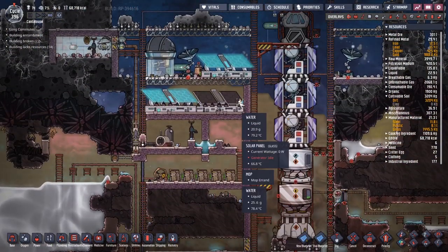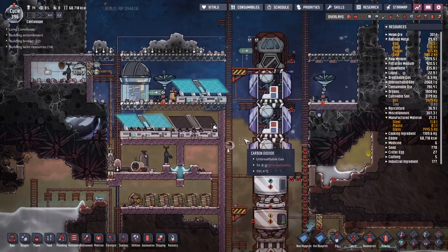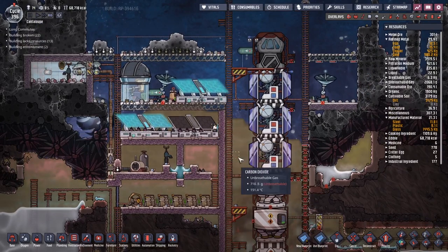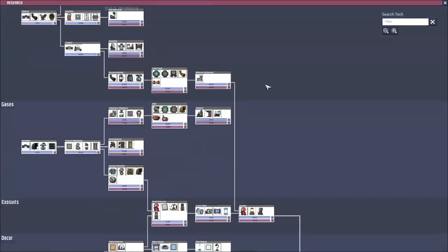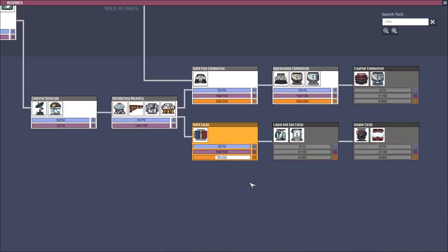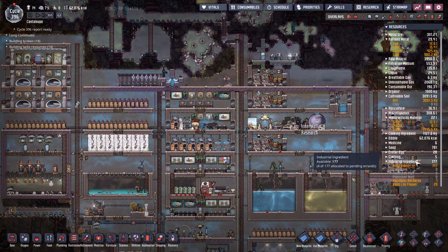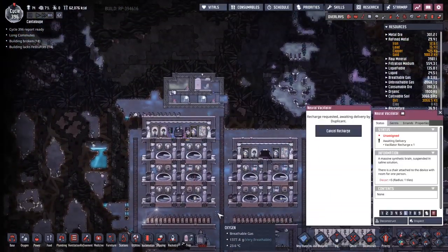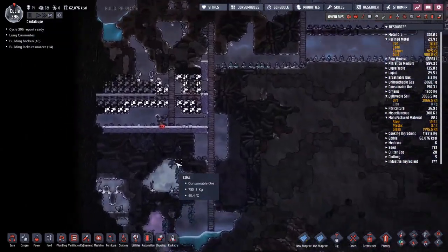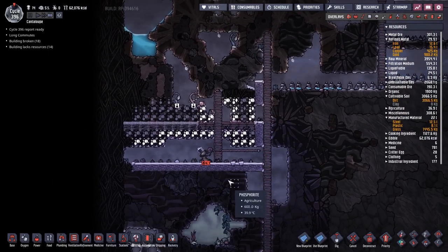We have a speck of water again — it's getting hot. It's always in the same spot too. How are we going with our research? That is up and running again. Nice, so we should be able to get this cargo bay, I think.